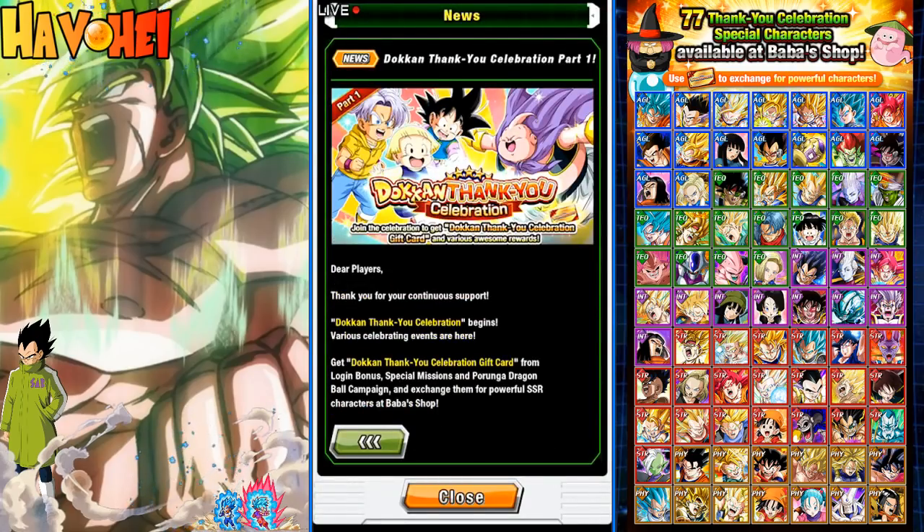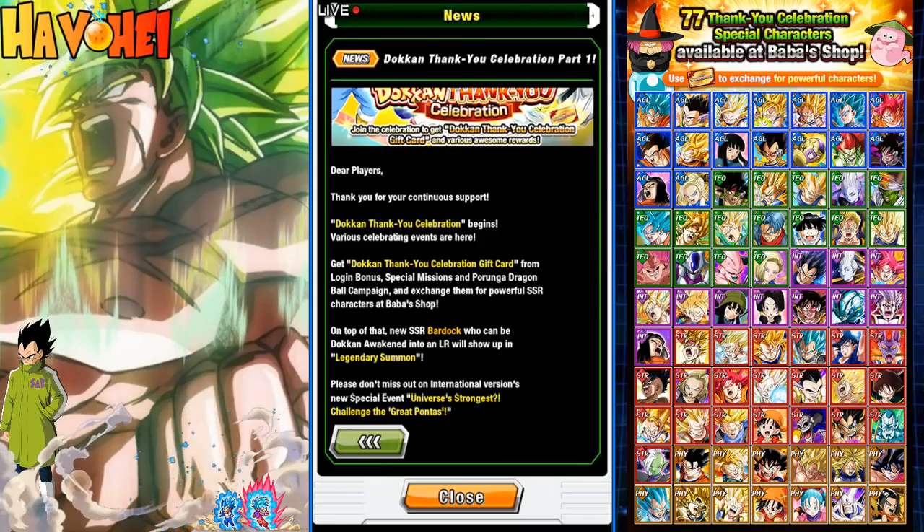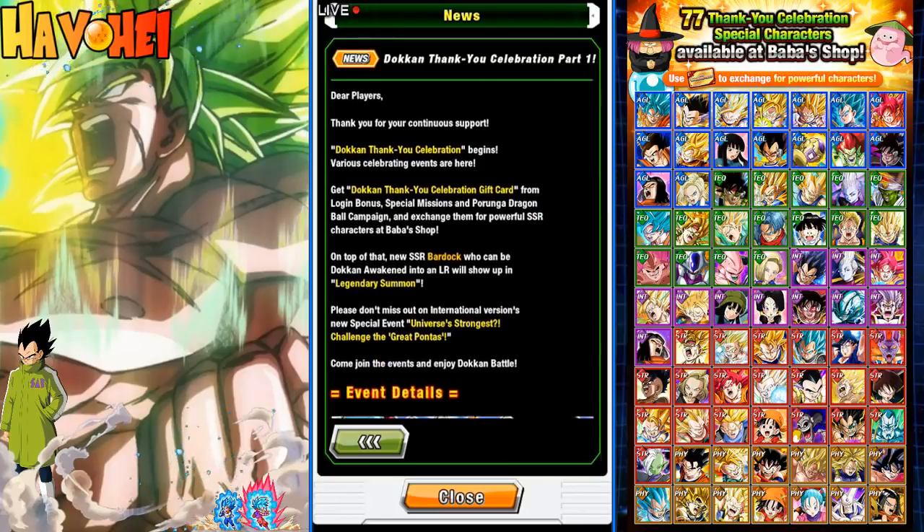It says: thank you for your continued support, the thank you celebration begins, various celebrating events are here. Get the Dokkan thank you celebration gift card — from a login bonus, special missions, Porunga Dragon Ball campaign, in exchange for powerful SSRs in the Baba Shop. So that's awesome.